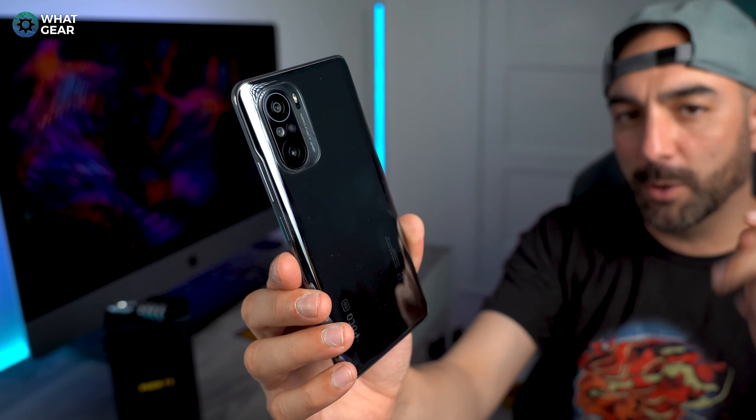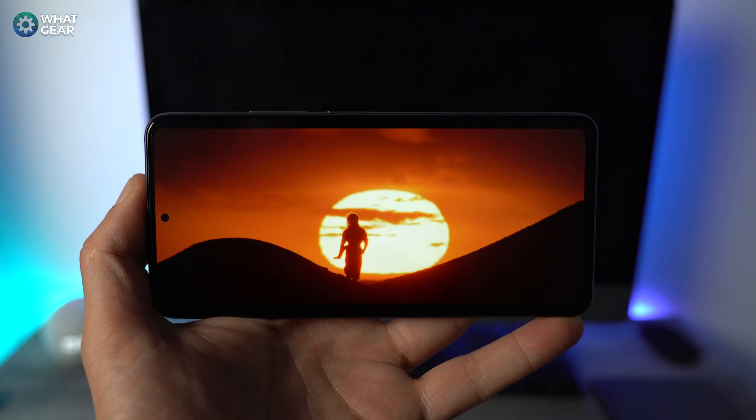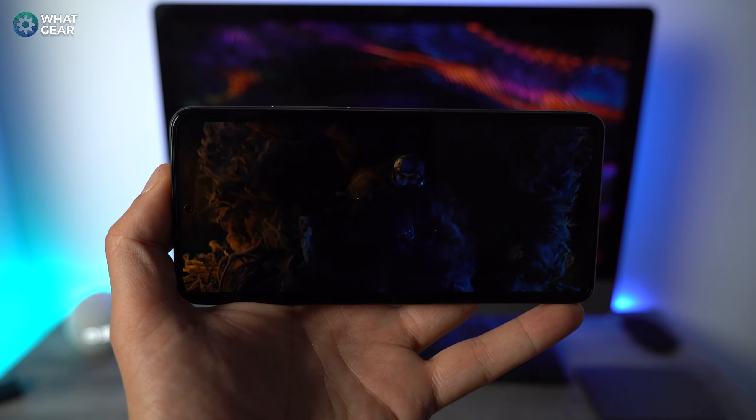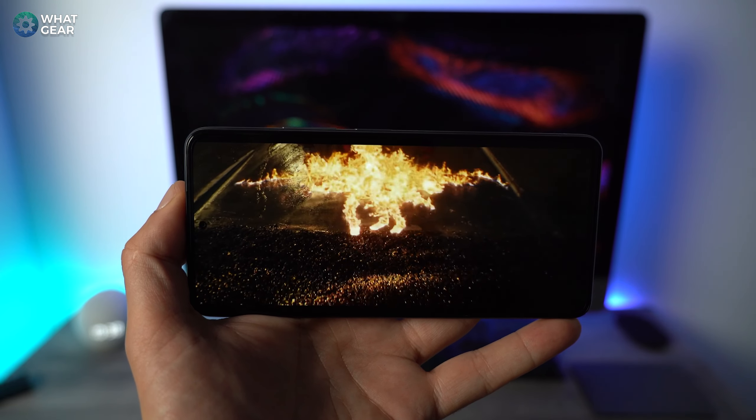The Poco F3 is rocking a brand new chipset — the Qualcomm Snapdragon 870. Last year everybody thought Qualcomm were going to drop the Snapdragon 875 and they didn't; they released the 888, which is now the highest-level flagship. The 870 is one below that but one above the 865 from last year, so on paper this should outperform devices like the Galaxy S21, making the Poco F3 another flagship killer. For RAM and storage, you've got 6GB or 8GB RAM variants with 128GB or 256GB storage.